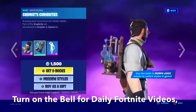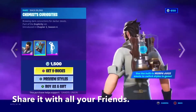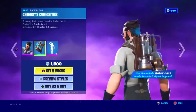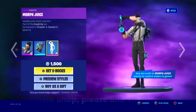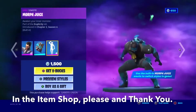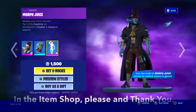Next we have the Back Bling Wind Chemist. Curiosity's brewing dark concoctions for darker deeds. Part of the Dupesicity set, introduced in Chapter 2 Season 4. Next we have the Epic Spray Morp Juice. Awaken your inner monster. Part of the Dupesicity set, introduced in Chapter 2 Season 4.